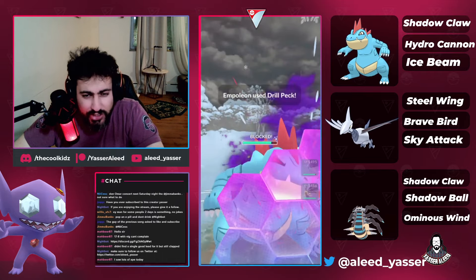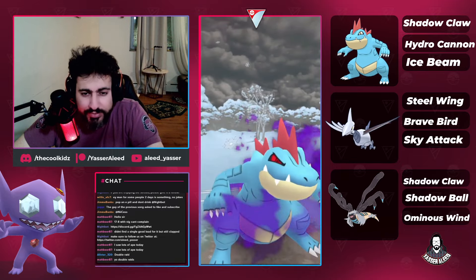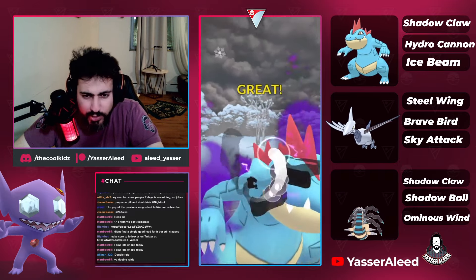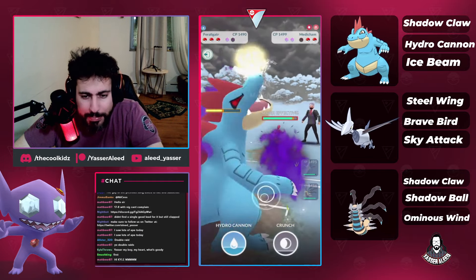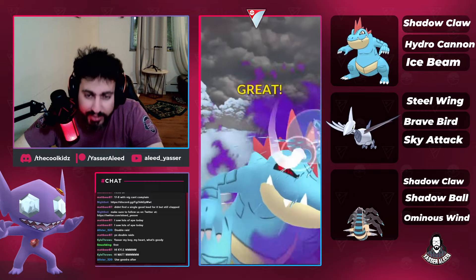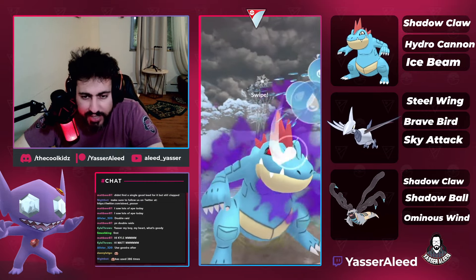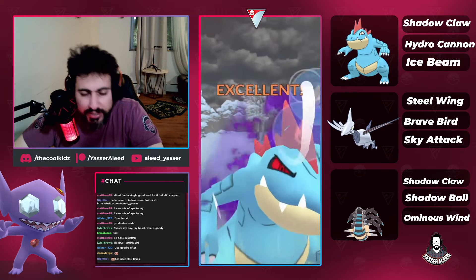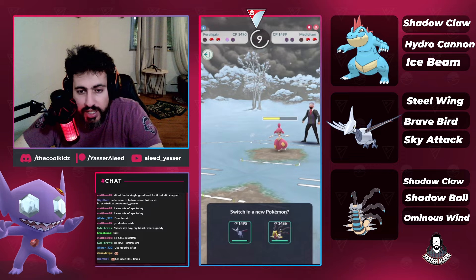Skarmory into Medicham is an annoying matchup. They swapped to Empoleon, and crunch is actually good here — it does two more damage, but those two extra damage are enough to do around 50 percent more health. Hydro Cannon doesn't KO there by itself, so crunch actually did enough damage to KO them. Now spamming Hydro Cannons.